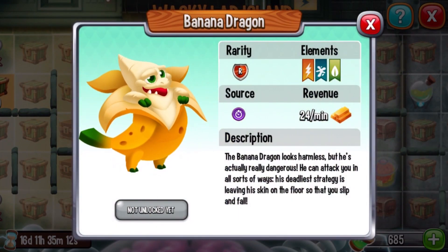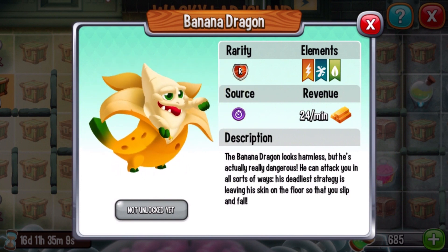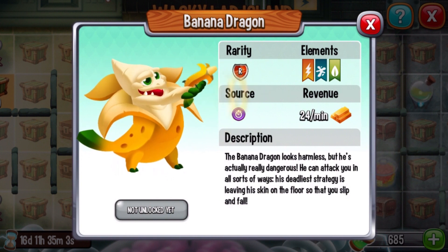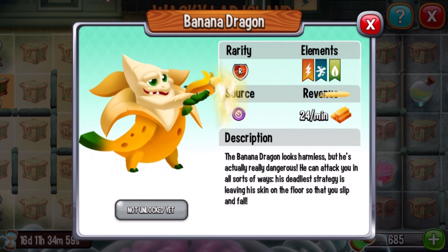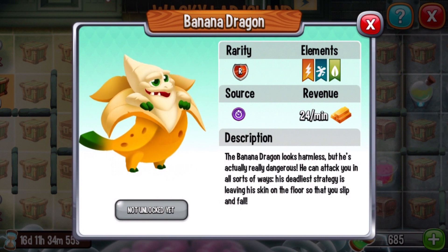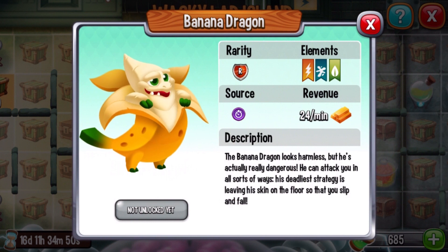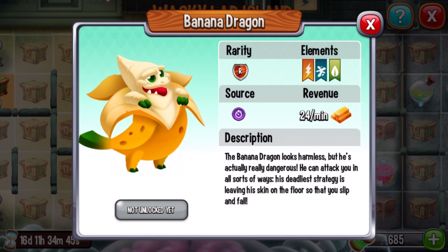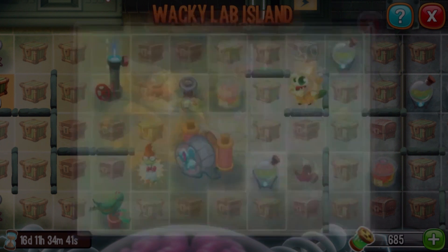Going on in here — banana! That's funny. I like this dragon — it's a funny dragon. I never expected them to make a fruit dragon. The Banana Dragon looks harmless, but he's actually very, very dangerous. He can attack you in all sorts of ways. His deadliest strategy is leaving his skin on the floor so that you slip and fall. That's a cool dragon.